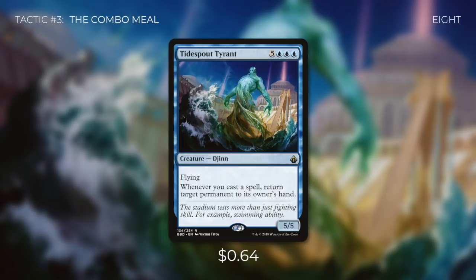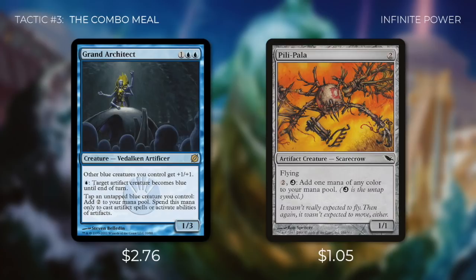The creature we're going to go get with converted mana cost 8 is Tidespout Tyrant. It says: whenever you cast a spell, return target permanent to its owner's hand. This is an extremely powerful effect and will let us go infinite with the right combination of creatures. Two of the creatures we're grabbing from Protean Hulk's death trigger are Grand Architect and Pili-Pala. In combination, these two creatures can create infinite mana right away. Grand Architect's ability is: tap and untap a blue creature you control to add two colorless mana, and spend this mana to cast artifact spells or activate abilities of artifacts. It can also pay a blue mana to make target artifact creature blue until end of turn. Pili-Pala has: pay 2 and untap it to add one mana of any color to your mana pool. By paying just one blue mana, we make Pili-Pala blue, then it can tap to add colorless mana, and we pay that 2 mana back into its own ability to untap it and add one mana of any color. We can do this as many times as we want to create infinite mana of all colors.